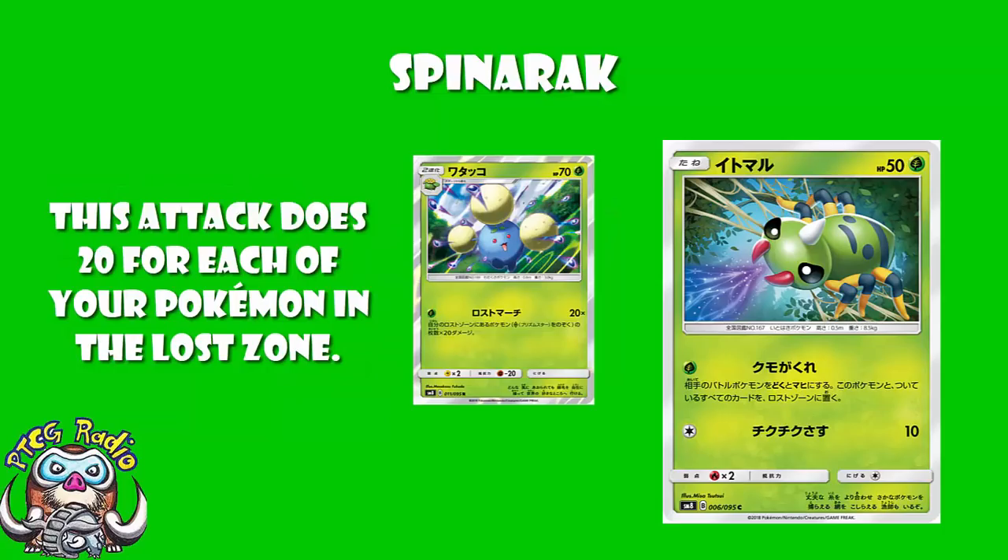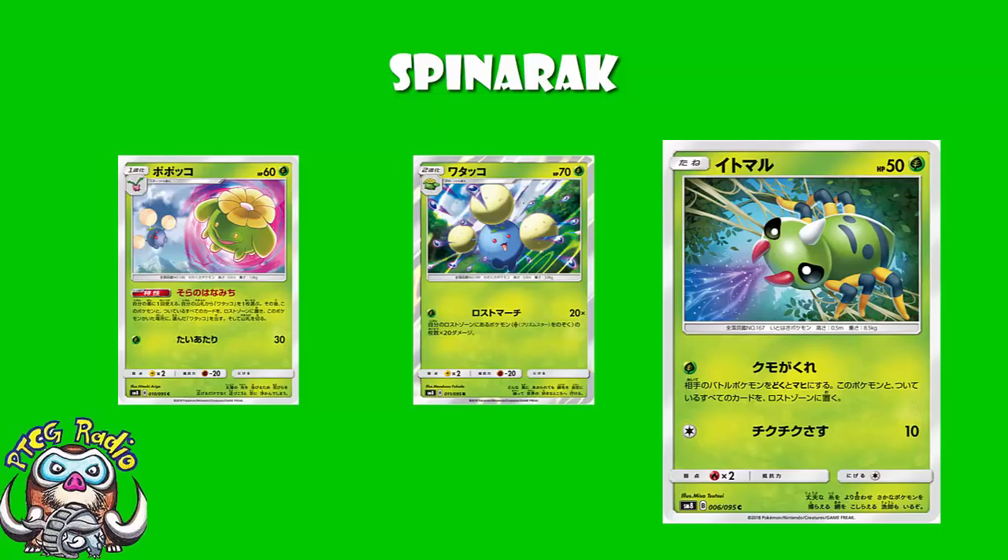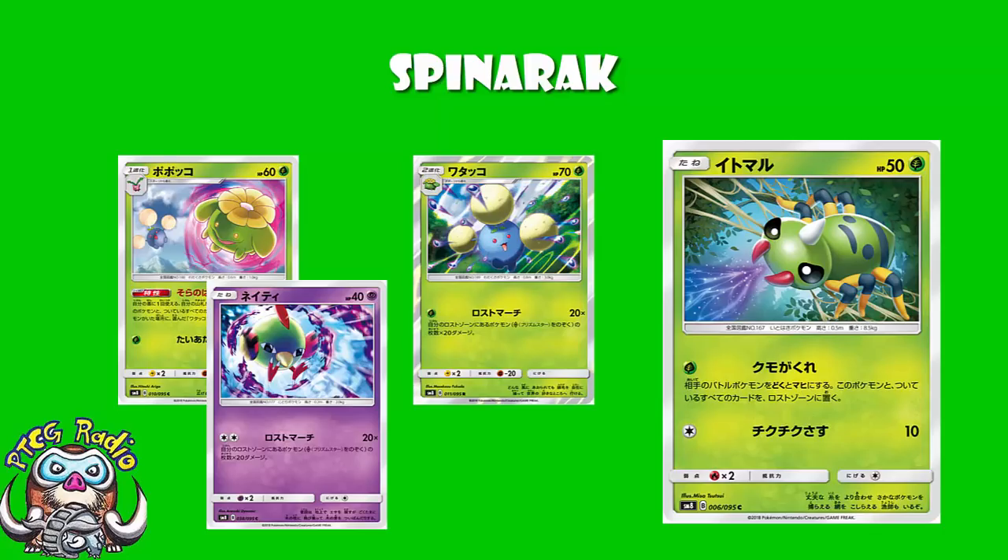And why does that sound good? Because of Jumpluff. I showed you Jumpluff the other day, and Jumpluff does 20 damage for each Pokemon you've got in the Lost Zone. Then you've got Skiploom, which when you evolve into the Stage 1, you get to swap it for a Jumpluff in your deck, while putting Skiploom and all cards attached to it into the Lost Zone — so every Jumpluff essentially gives you two Pokemon in the Lost Zone. Jumpluff should, once you've got them all set up, have eight Pokemon in the Lost Zone and be doing 160 for one energy. That's really good. And Natu has the same attack but for Double Colorless. We need more ways to get Pokemon into the Lost Zone, and I think Spinarak could be a good option here.